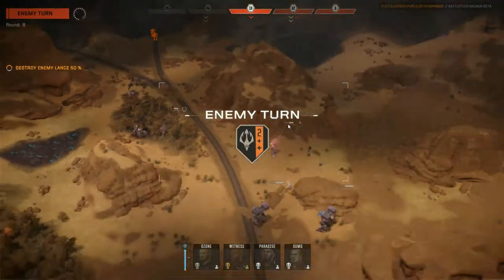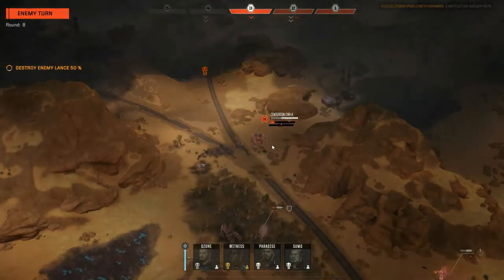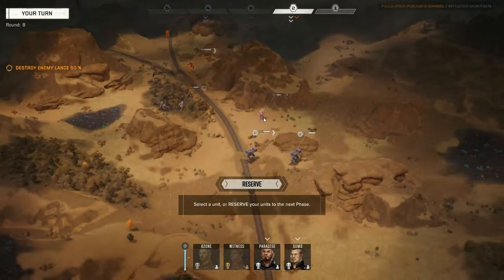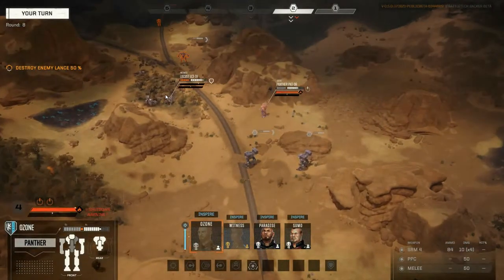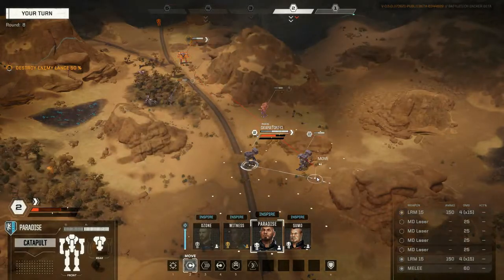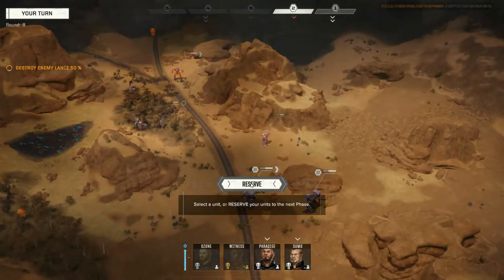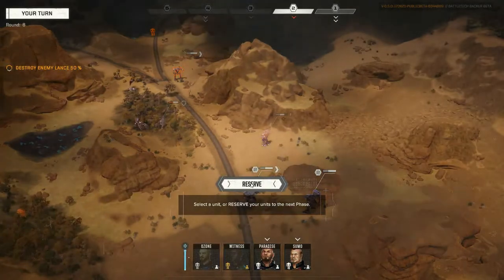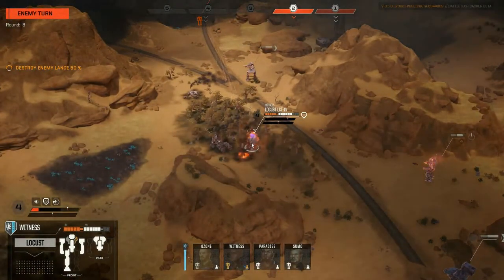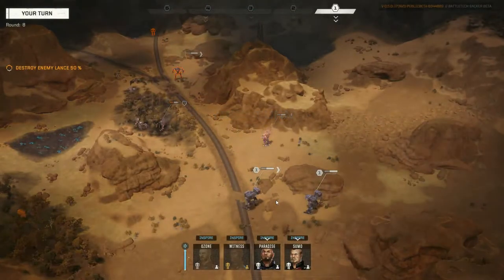Witness is fine, all sorts of hunky-dory. The camera is twitching out just a little. We've got a centurion coming in and a 75-ton mech — my god, I don't know how we're gonna deal with the 75 here. We are possibly a little worse for wear. So Paradise and Sumo, he's sprinted in. I haven't actually tried this — I don't think you can reserve all the way in.